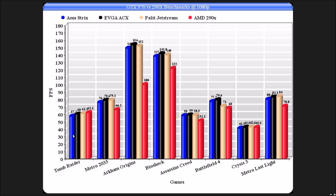Tomb Raider. So anyway, I'm getting ahead of myself. Tomb Raider: 57 on the Strix, 60 on the EVGA, 61 on the Palit, and 62.1 on the AMD card. Tomb Raider was really an AMD game with the TressFX and everything — there's no TressFX on these at all, I've turned them off. And this is running 4x AA.